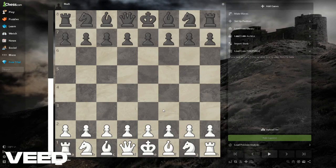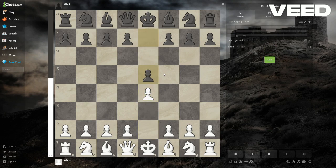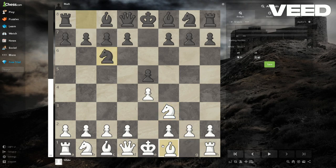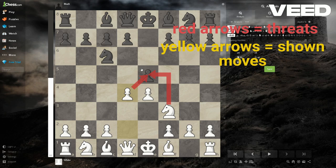Today I'm going to be showing you the only chess opening that you need to play as white. It starts with e4, e5, knight f3, knight c6, and d4. This is called the Scotch Game, and d4 is a threat to take the pawn.